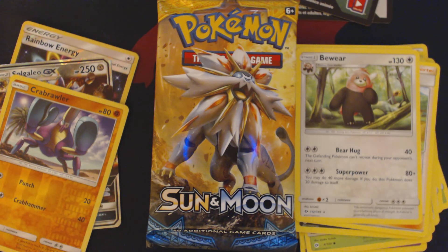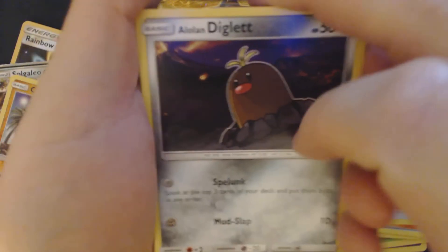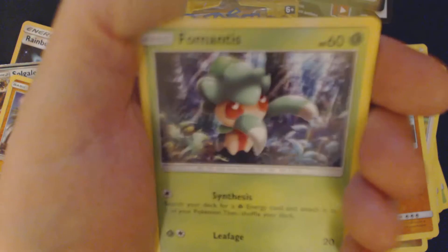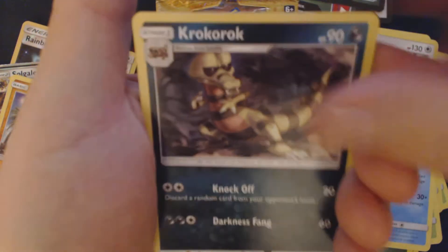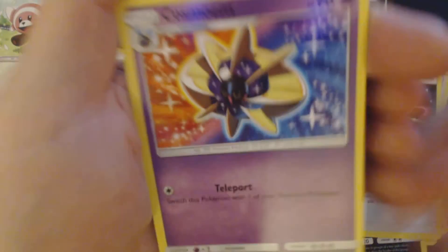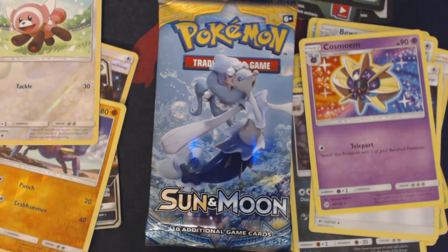What I also like is that Pokemon started putting basic energies into every single one of these packs, and did not increase the MSRP for it, so these will cost the same as any other pack. Got here: Alolan Diglett, Dratini, Sandygast, Morlul, Fremantis, Grass Energy, Pyukumuku, Krokorok, Rainbow Energy, Reverse Holo Stufful, and Cosmo — get in the bag, Nebby!